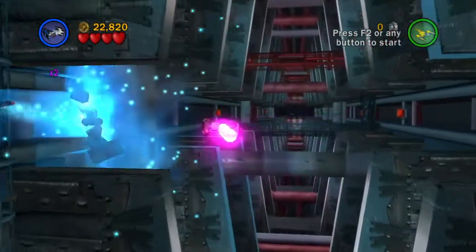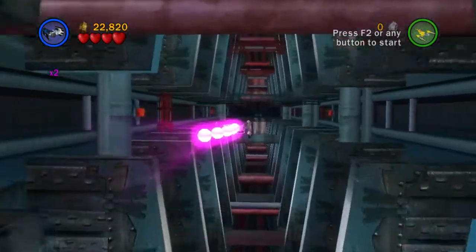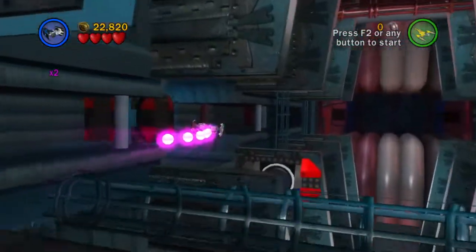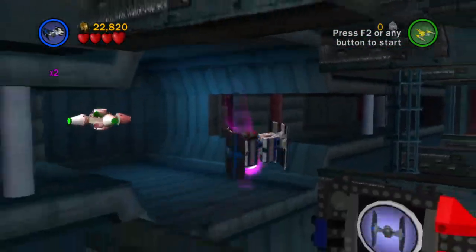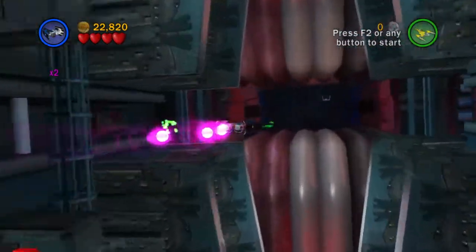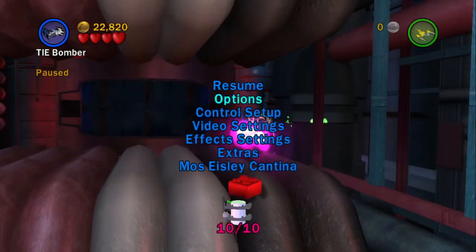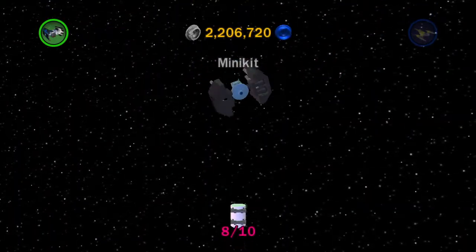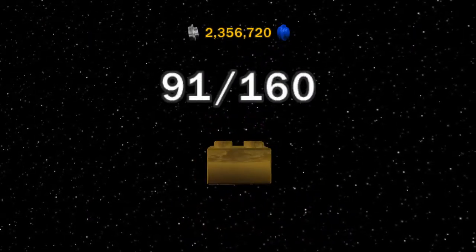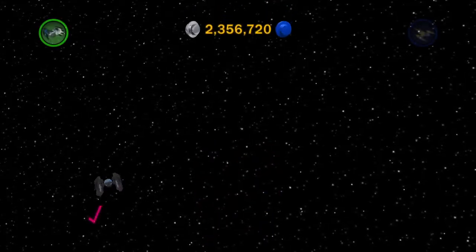I think this might be the only other minikit in the level. Looks like it was just the TIE Fighter areas that we needed to get into. So we'll go ahead and save and exit. That was a lot faster than I thought it would be. We build the TIE Interceptor and get some more gold bricks. And we're almost at 2,500,000 studs, which is pretty cool.